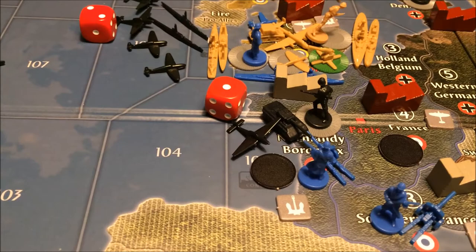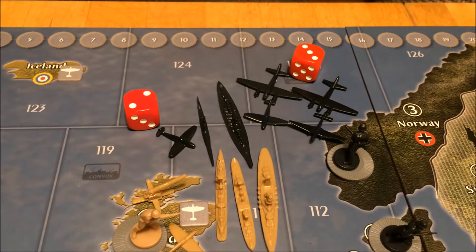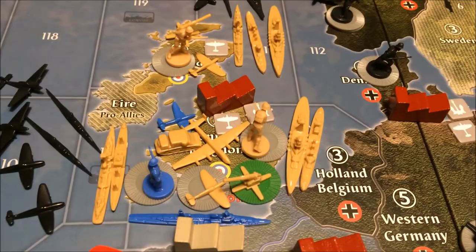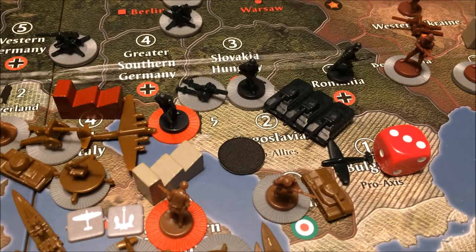One tank, one tactical bomber from Germany and two infantry from Holland going to Normandy. Two strategic bombers, a fighter and tactical bomber, a battleship, a submarine and a fighter going for sea zone 111. So no attack on sea zone 110. And the final attack move: Yugoslavia.